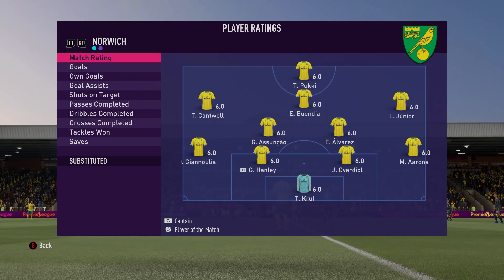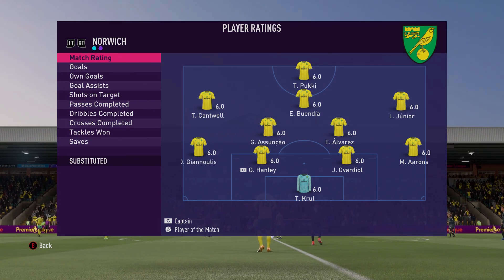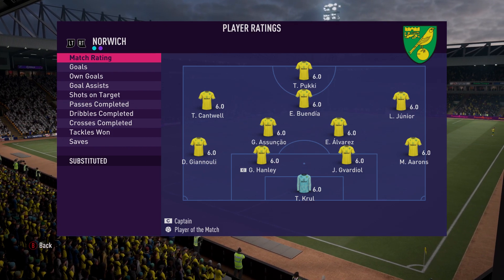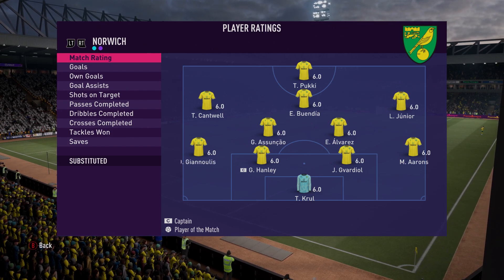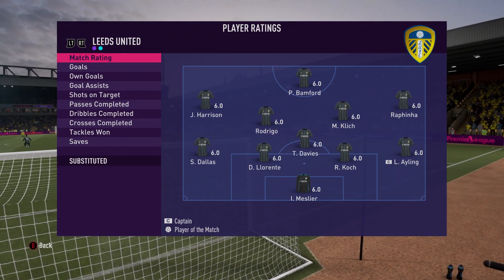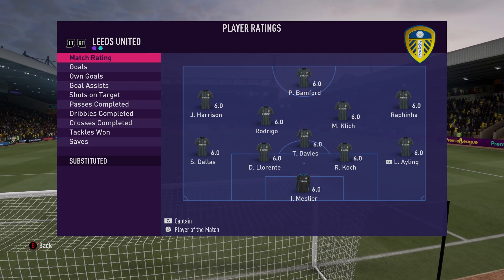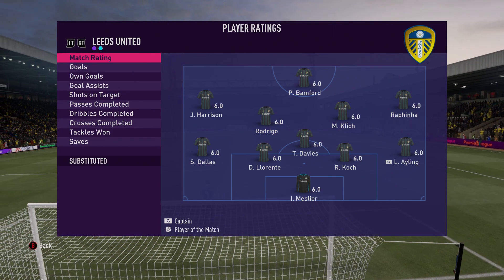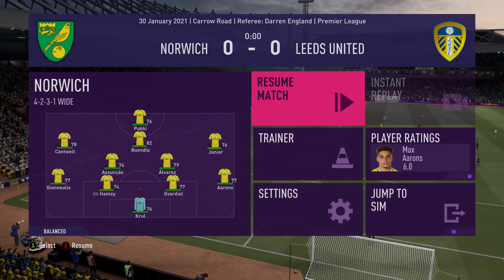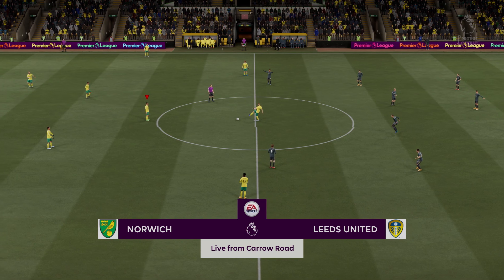We are back with the starting lineups for both teams. For ourselves we have Tim Krul in goal, Aarons, Givardio, Hanley, and Giannolis as our back four. Alvarez and Asumkau are our two CDMs. We have Junior on the right coming in for Sema, who thankfully is able to take his one-match ban in the league instead of sitting out the Carabao Cup final. Catwell on the left, Buendia at CAM, and Pukie up top. Leeds United have a very similar 11 to last time - Meslier in goal, Alioski, Koch, Llorente, and Dallas as their back four, with Bamford up top.